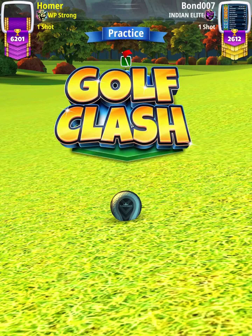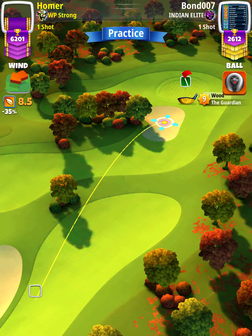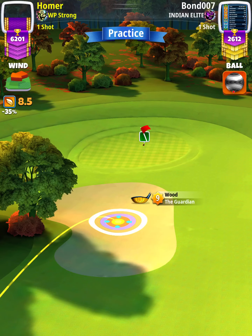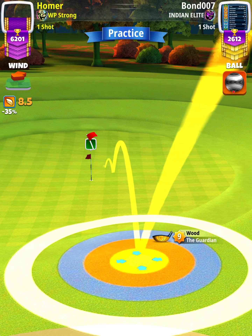For our approach shot we want to use a guardian level seven plus. We're going to apply max backspin with a half a bar of left spin. Then we want to position ourselves so the second bounce is one square to the right and five squares past the hole.